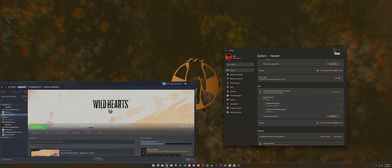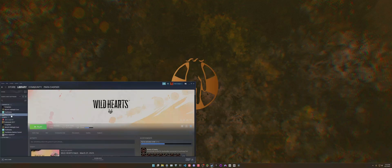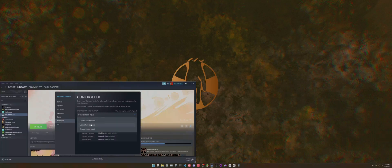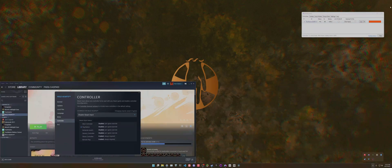Next, in Wild Hearts on Steam, go to Properties, then Controller settings. Normally it would be set to 'Use Default Settings,' but to make this work you want to disable Steam Input. The reason you want to disable Steam Input is because it's the Steam Input override that causes Xbox controls to show in the first place. When you disable Steam Input, the game will recognize whatever controller is physically plugged into your PC — and since Wild Hearts does have some basic controller support, it will just use that without the Steam override.